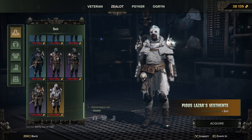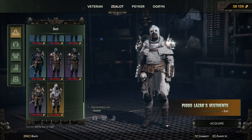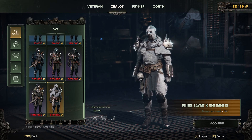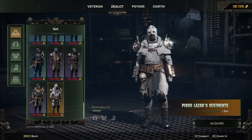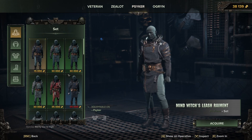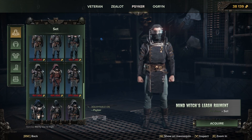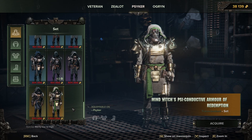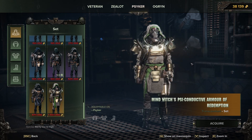The Commissary has a new user interface. You can now browse all classes at once and all cosmetics are previewed by default. You can further preview items on your operative if applicable — just press Q to show on operative. There's my operative — it just swaps about. Oh, now it gets rid of his beard; that's a shame. Nice outfit though, I do like the white one.